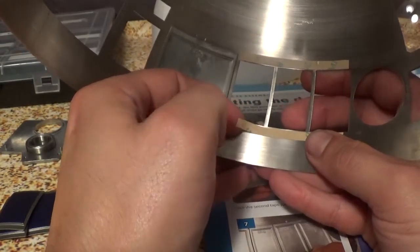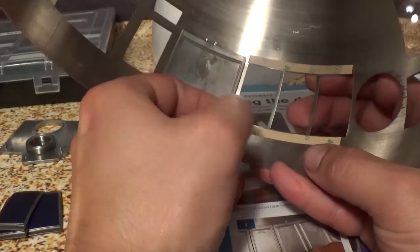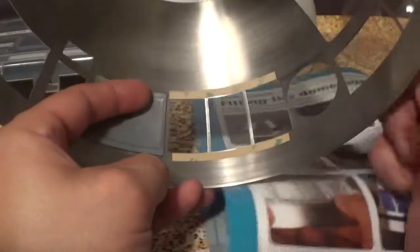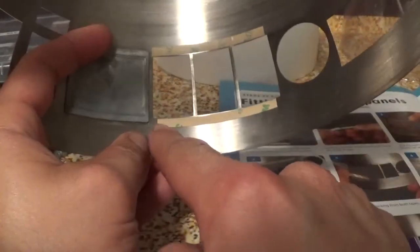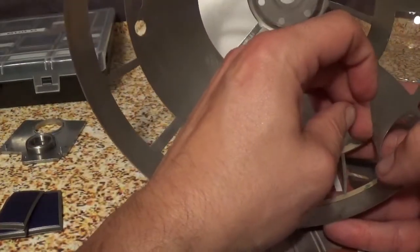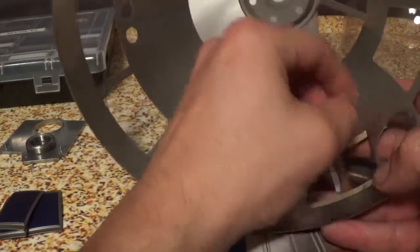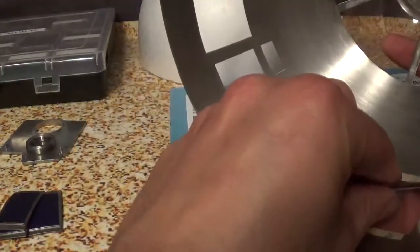The second tape strip is shorter than the first one. The one I put on top basically goes all the way over, but this bottom one is short by at least an eighth of an inch on either side. The good thing is these panels will actually stay in place when all the dome pieces get put together, so they'll be held in by more than just double-sided tape.